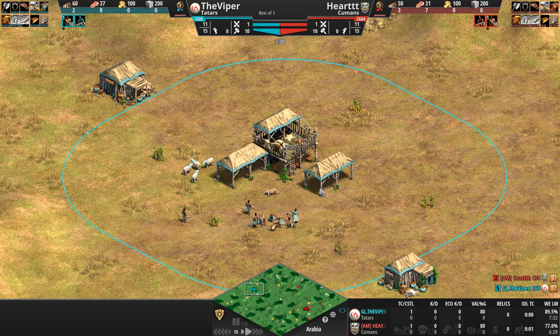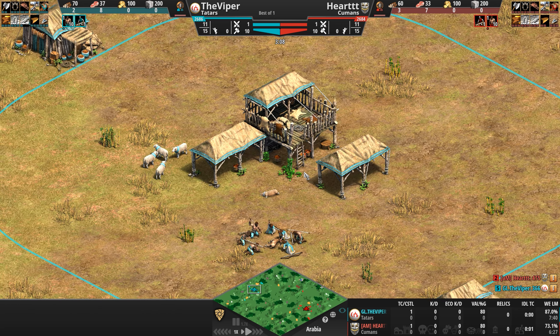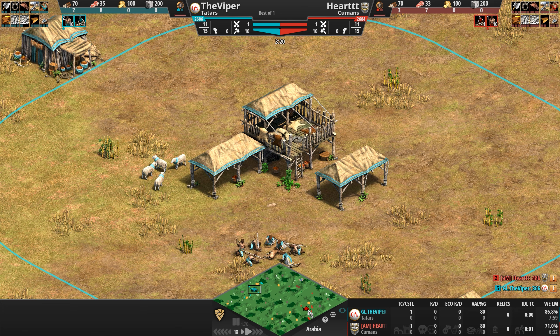To help feed a big hungry cavalry-based army, Tatar herdables contain 50% more food. And starting in Castle Age, every new Town Center spawns two sheep underneath it — basically 300 free food for every new Town Center built.